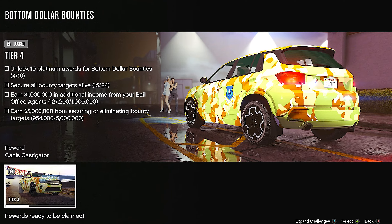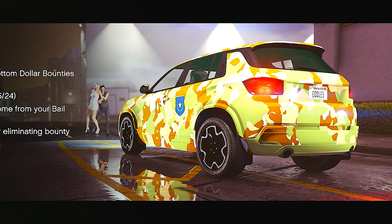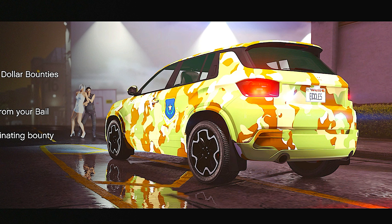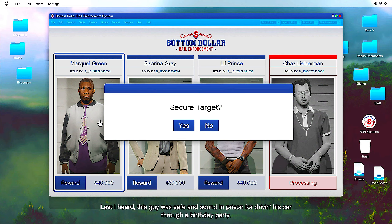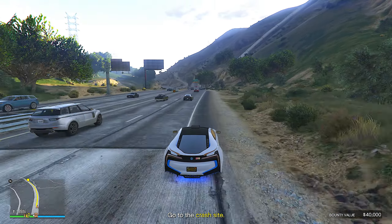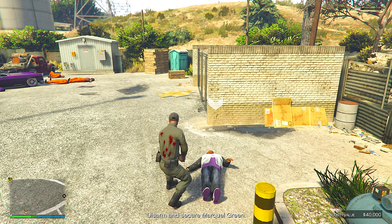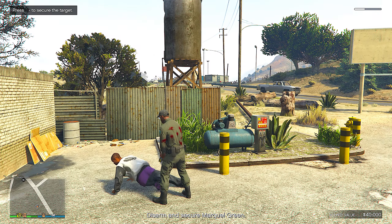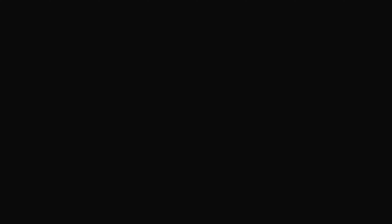The tier 4 reward is a vehicle and I really hope we can use it for the targets, because I really don't like the van you currently have to use. For the standard bounty hunter missions you can do these in free mode sessions and they're pretty fun. There are some new elements — for example, one bounty had a different hack requiring me to press the d-pad in different directions, which was a cool new feature.